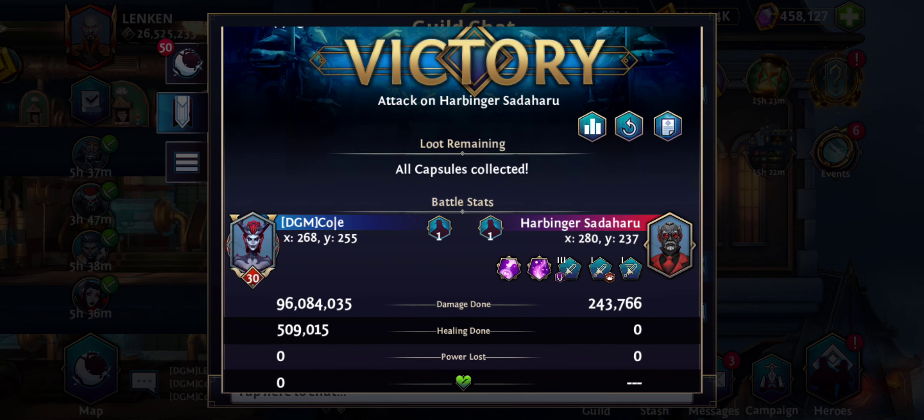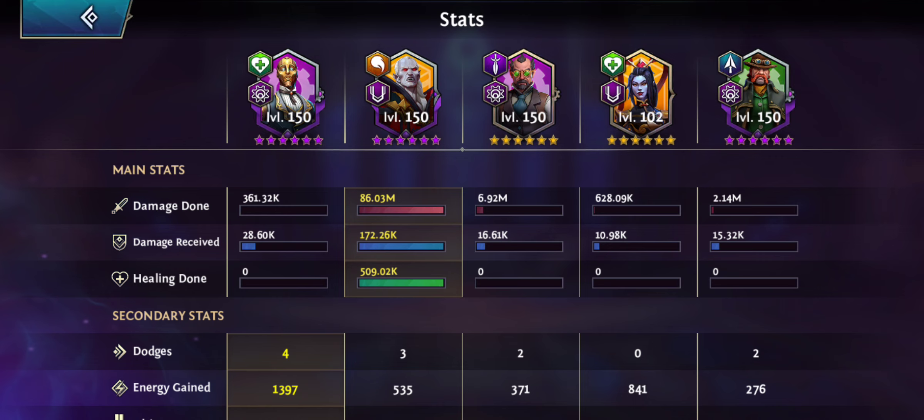Check out my guildy Cole here, who actually made 96 million plus damage on a harbinger with this setup. Basically the idea is to only choose your one strongest hero when it comes to damage, and then use debuffers and buffers to pump up that hero even more.